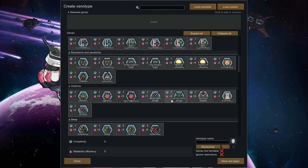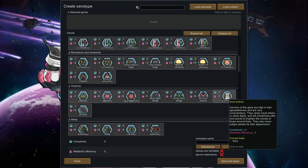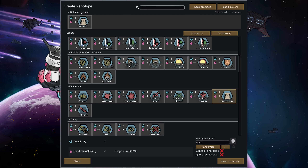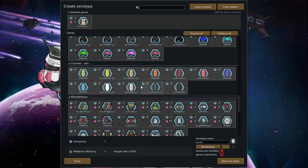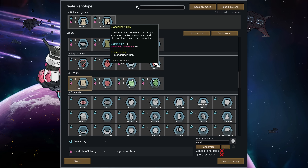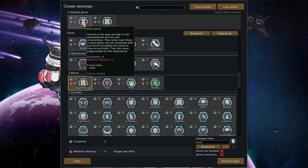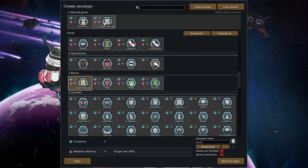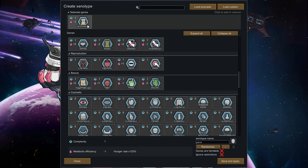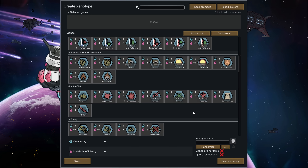There's a violence level — you can literally genetically program in violence. The one I find most interesting is kind instinct, which forces the kind trait onto a pawn and only costs one point. You could genetically engineer a race of kind, staggeringly ugly pawns — and they wouldn't care that all their teammates are ugly because kind overwrites all social negatives. So all your pawns would be kind, everyone would be ugly, but because they're all kind they don't mind. Socially it would be a non-issue. There are fun ways to tweak this.